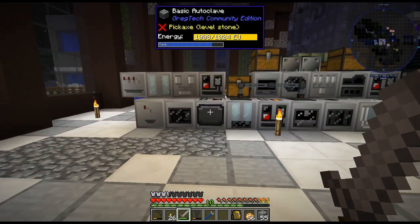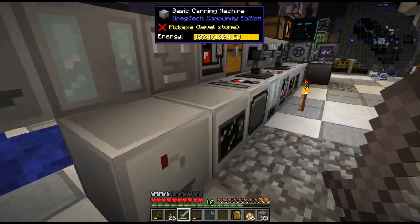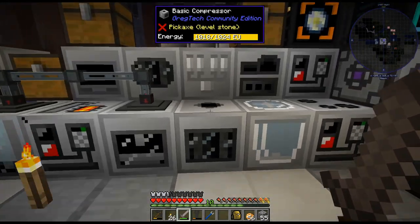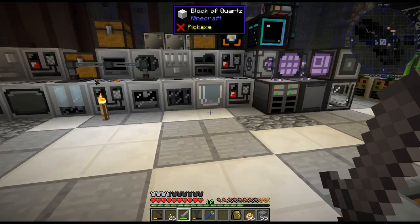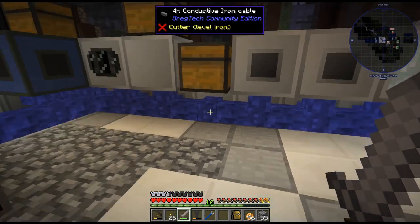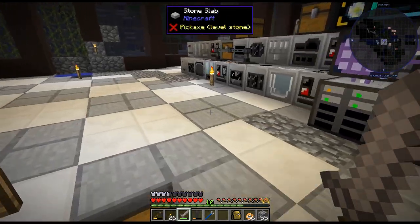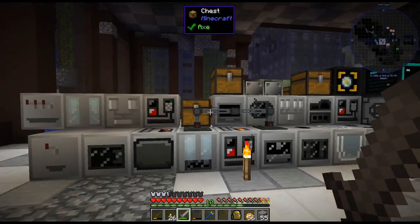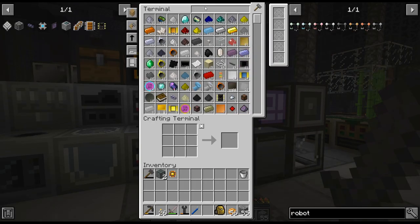Basically we're at a point in the pack where we just got some automation, and before we start just building everything willy-nilly, I want to get set up for moving forward. All these machines are going to need as many faces as we need for interfaces and all sorts of stuff, so this setup is probably not going to work. I usually have the power underneath — we did talk about making a basement, so I'm going to have to do that and have a nice open area for that.